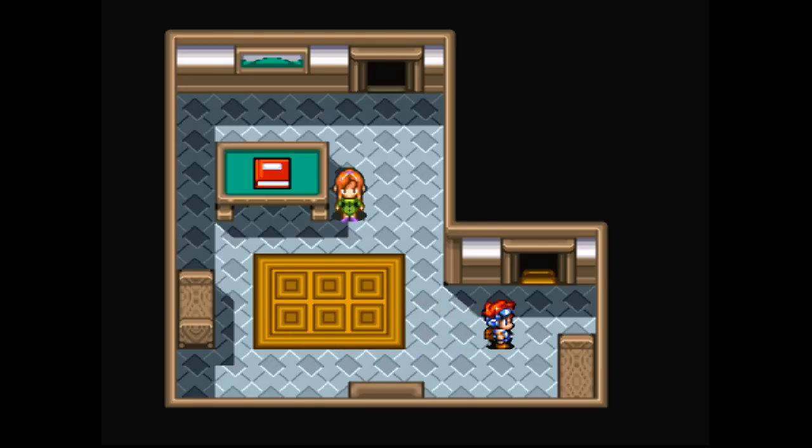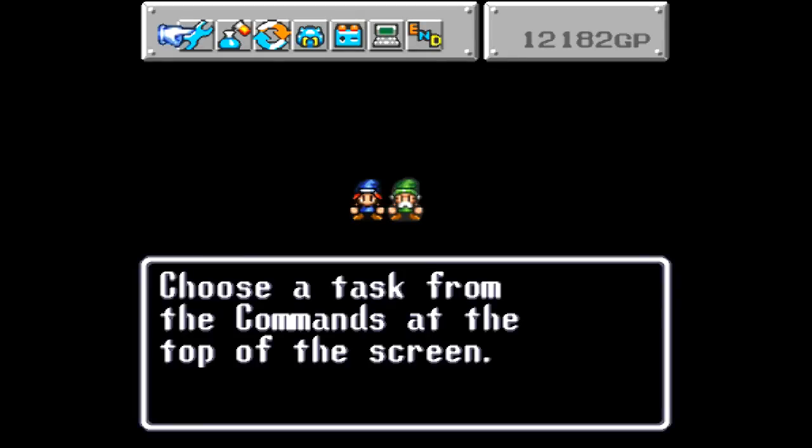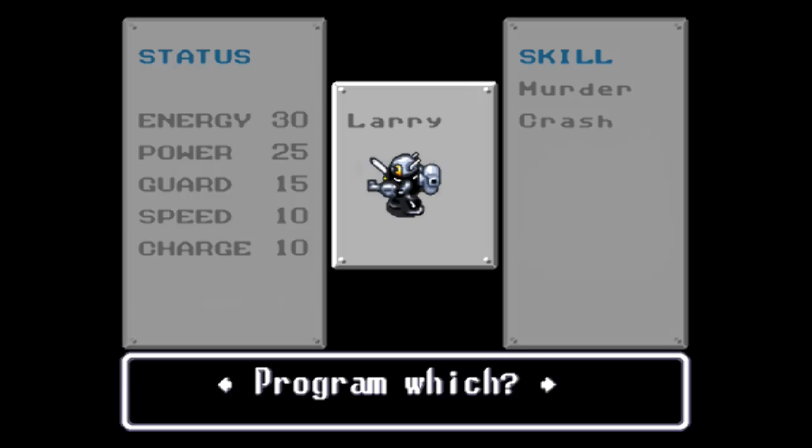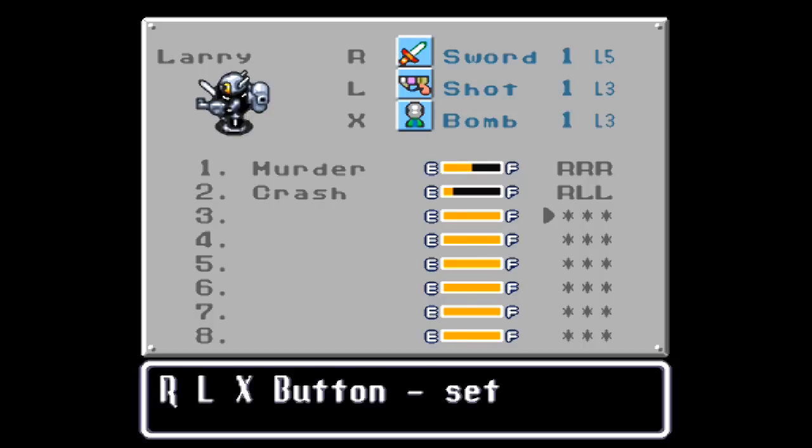I've grinded off-screen to get to level 6, so there's some junk down here I need to do. The first thing is I screwed up one of the attacks — the attack functions here, the serial murder and crash. This one should actually be RLL, and that doesn't literally mean sword shot shot. It actually functions as a code that allows you to attack all the enemies on screen.